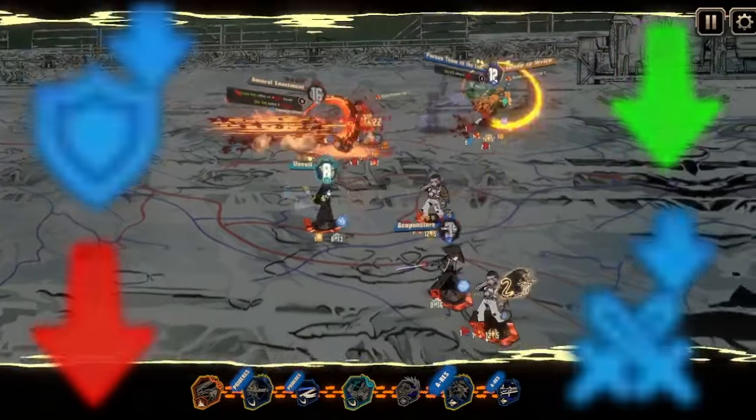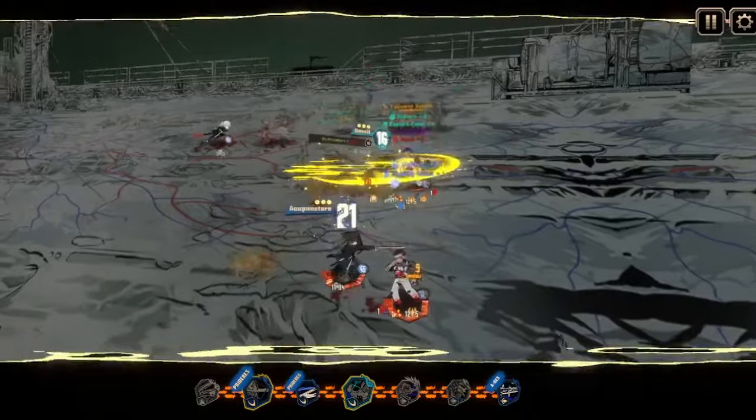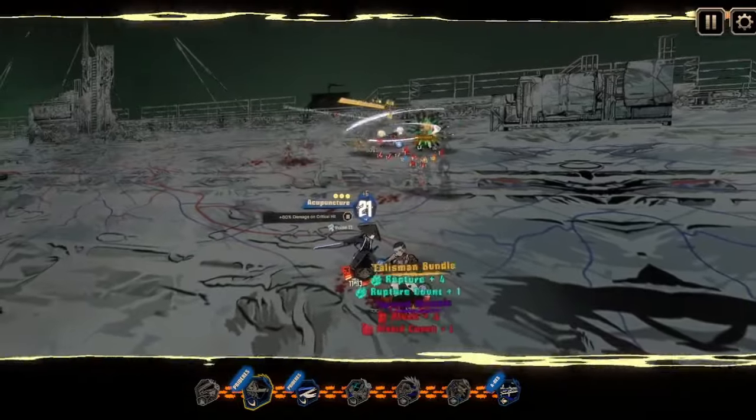If you don't know what curse does: at the end of the turn, whoever is afflicted by curse gains one of the following effects and then loses one count — attack down, defense down, offense level down, or defense level down.